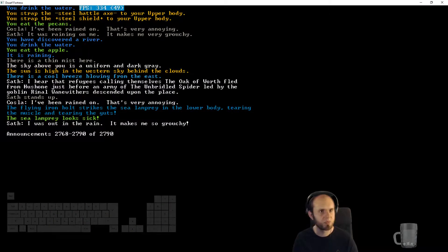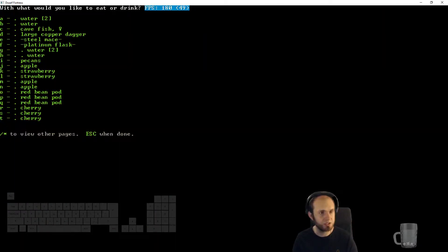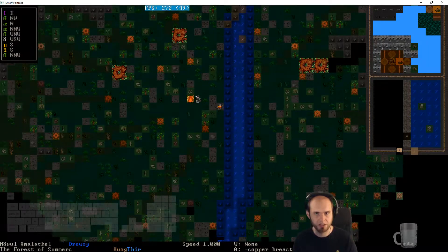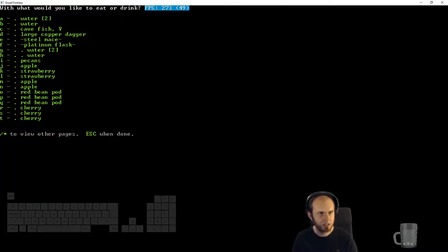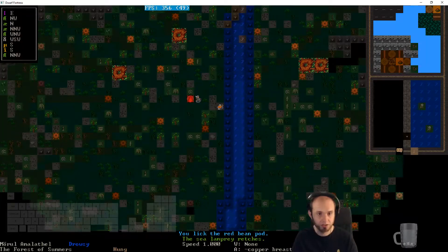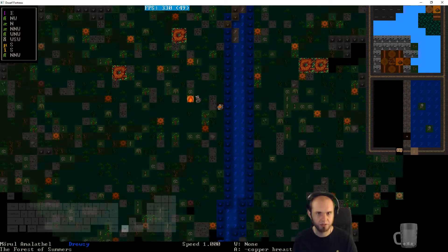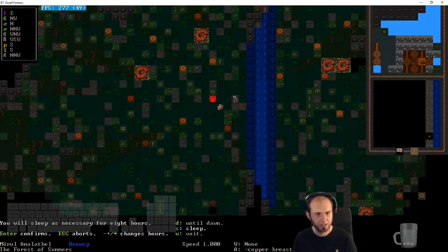A sea lamprey looks sick — a flying iron ball strikes the sea lamprey in the lower body, tearing the muscle and tearing the guts. I'll make a campfire there. The sea lamprey vomits — the vomit disappears in the water, yes, because it's in the water. I'll drink from the river — hopefully there's no vomit over here. I drink, I'll eat a cherry, and I will sleep for eight hours.